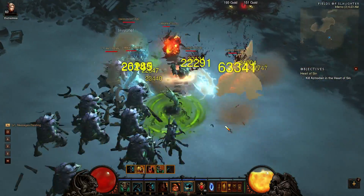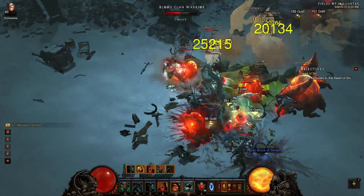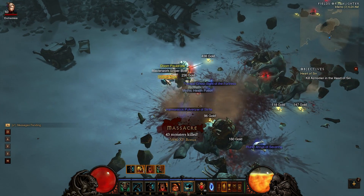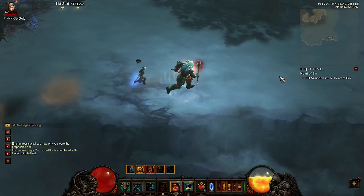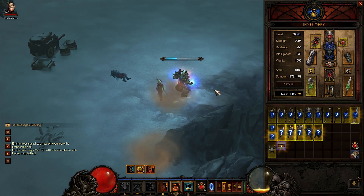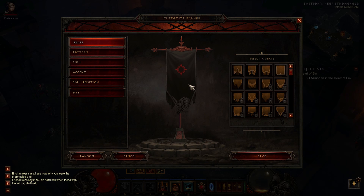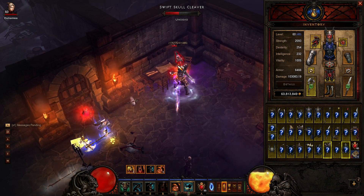Monster power level zero is a complete cakewalk — I think anyone will be able to complete Inferno now, especially buying items off the auction house which will probably be even cheaper with all these new items hitting the market. You have to crank it to at least three, though I found three a bit low. Somewhere around five to seven is probably where I'll sit; co-op might warrant eight or nine. I don't think ten is ever worth it except for Infernal Machine farming, which I'll cover in a separate guide.